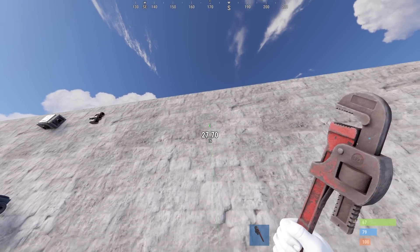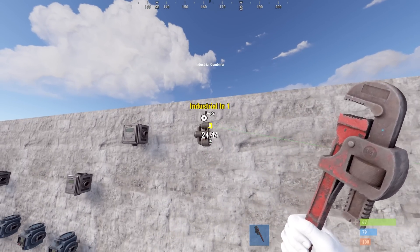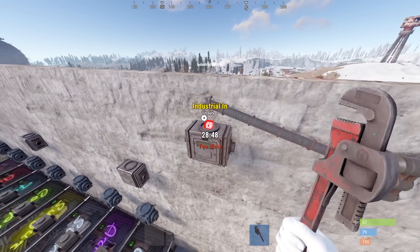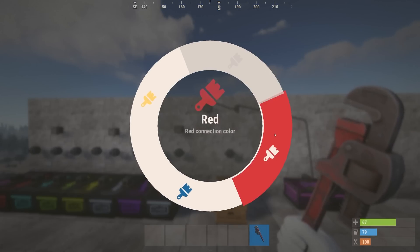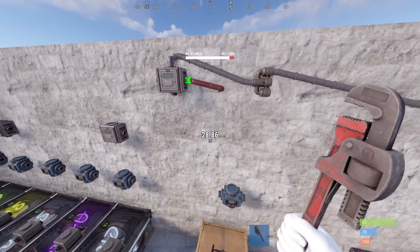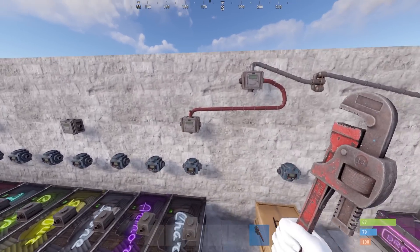So we will be connecting our drop box into our combiner, going from our combiner to the top of our first splitter. From here I will be color coding each of these other splitters. We can connect the first splitter to the top of our next splitter.